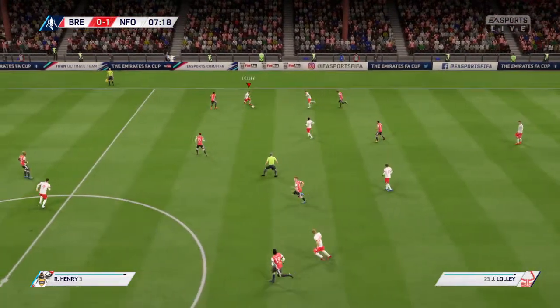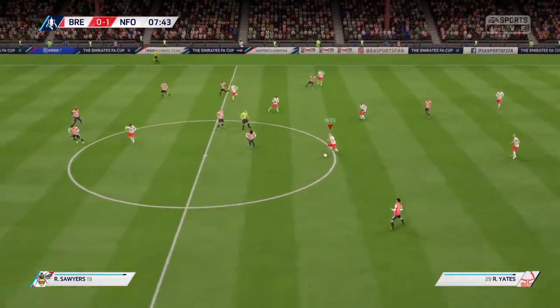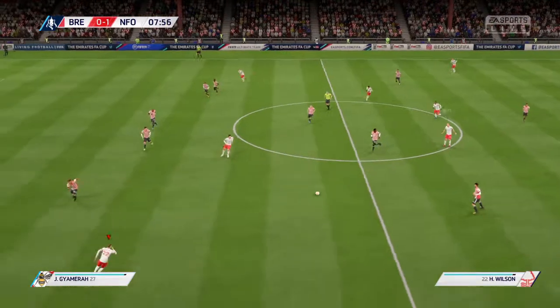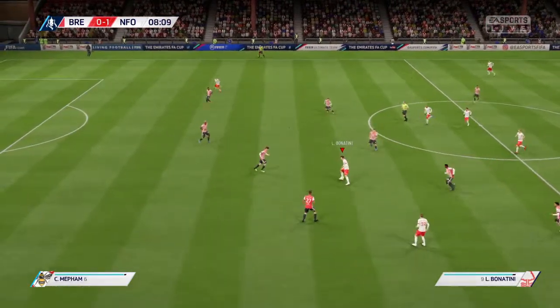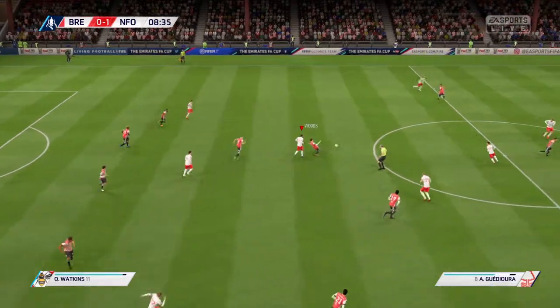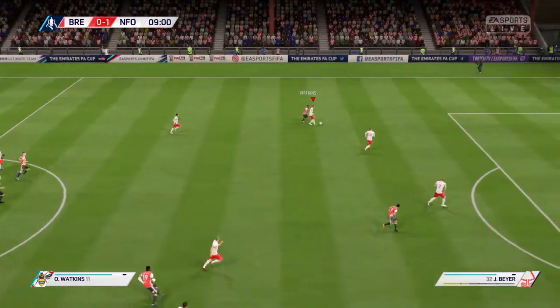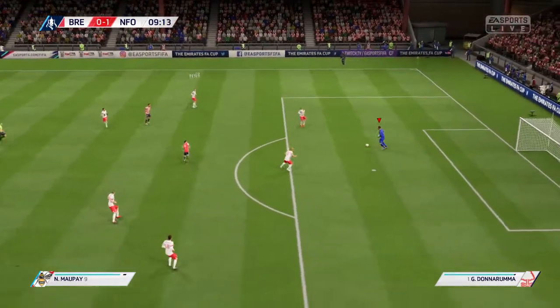Nice ball cut out by Jordan Byer again. Joe Lolly this time, let's find Ryan Yates. Leo Bonatini — Gwediore gets it taken off him — look at that from Byer, beautiful.